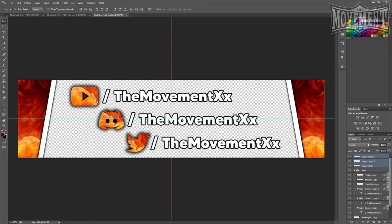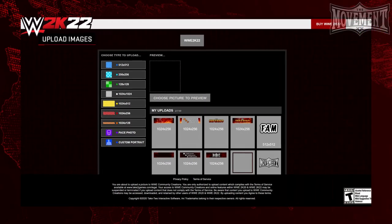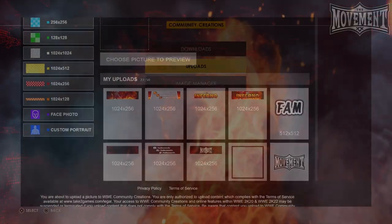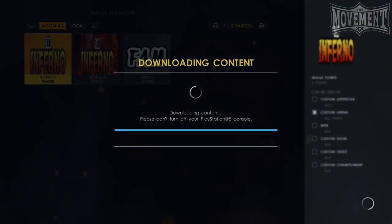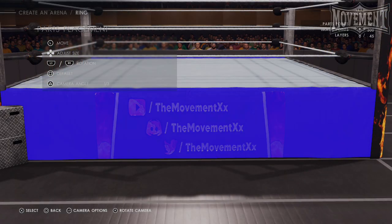As for your other apron, to make this one I simply take the 1024x256 background image we made previously and put the main show logo in the middle of it. Again there's way more you can do to make the apron look even better, but for the sake of keeping it simple and effective, this is a great place to start. Once you've got all five of these logos created, upload them to the image uploader, download them onto your game, and head back into create-an-arena.